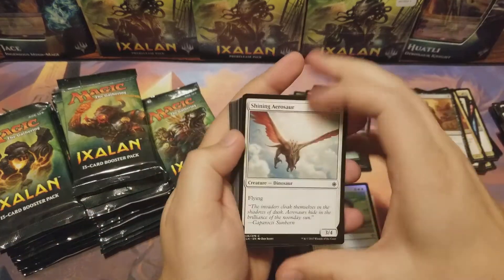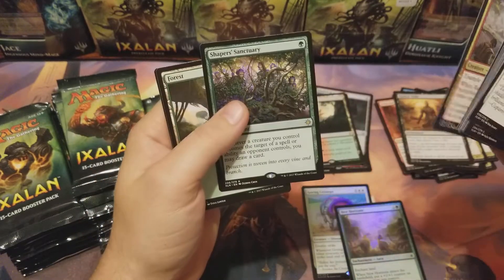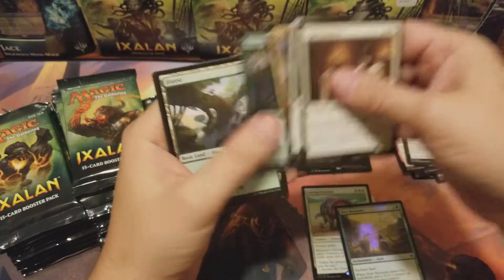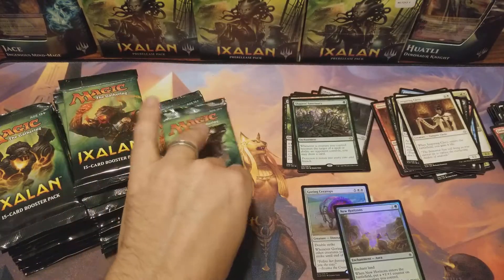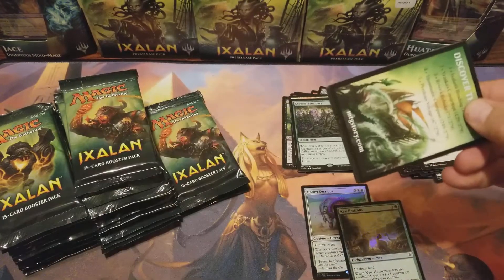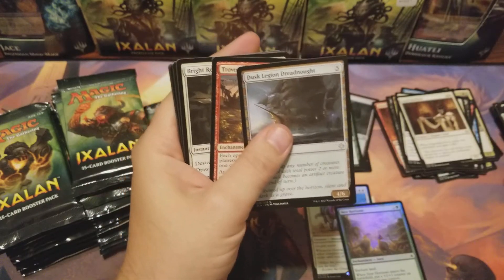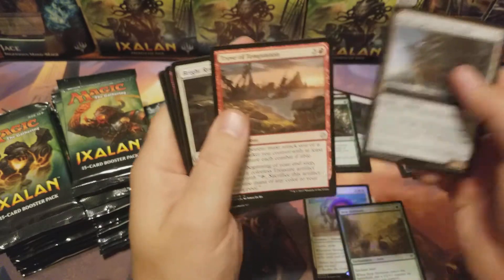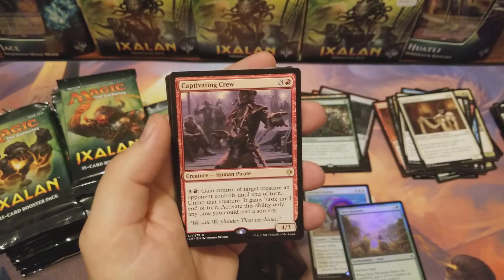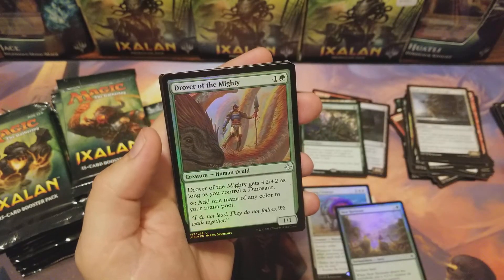We got a foil New Horizons, Shaper Sanctuary, and nothing else good. Got a foil baby! Trove of Temptation, Dusk Legion Dreadnought, Bright Reprisal, Captivating Crew — is this foil gonna captivate me? Drover of the Mighty.